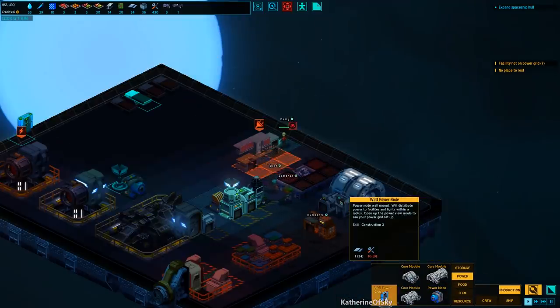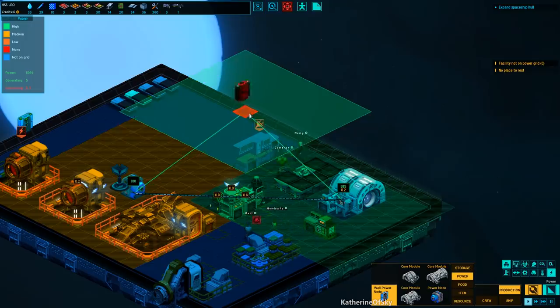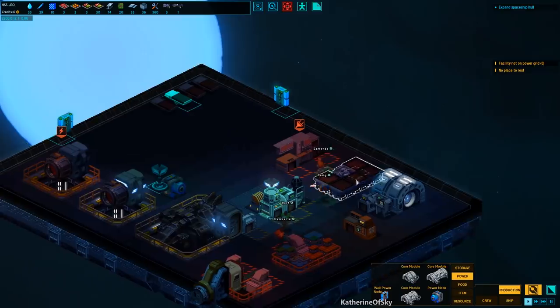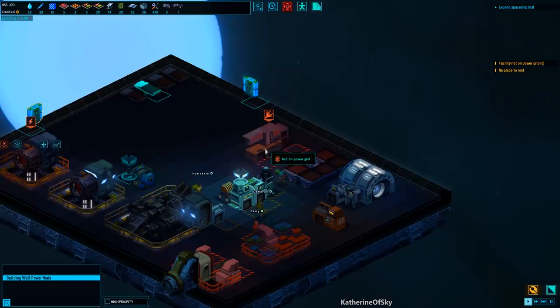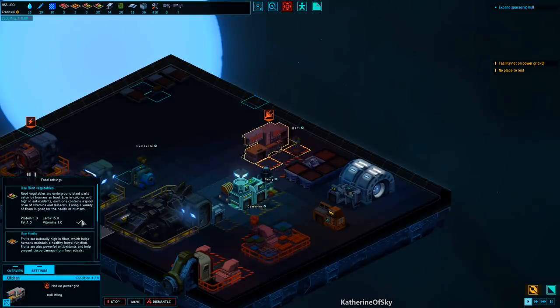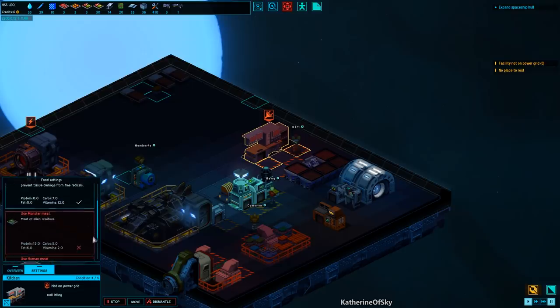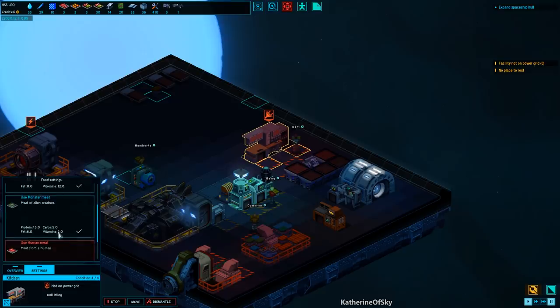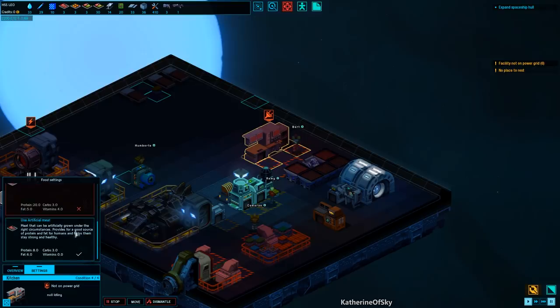This has no power apparently, so we need to get another wall power node on this side of things. What you can set in the kitchen is the types of meals that you can make. I'm going to go ahead and include monster meat just in case we have some, but not human meat. There's also artificial meat, which we can grow in the grow bed.